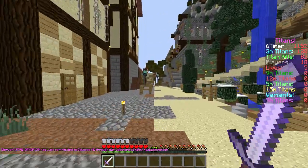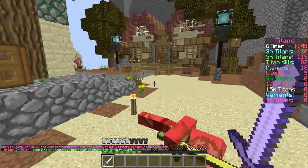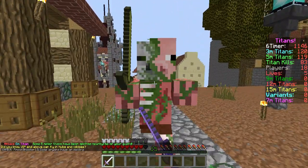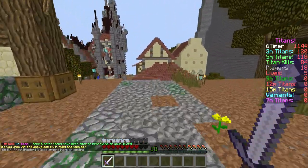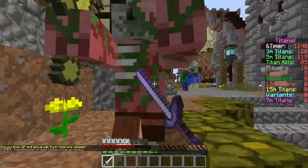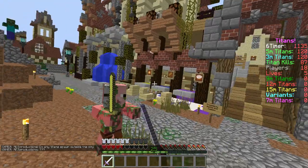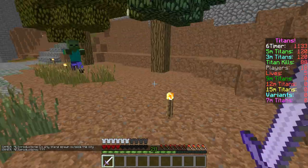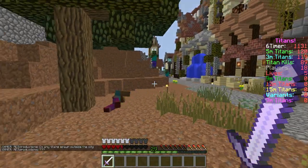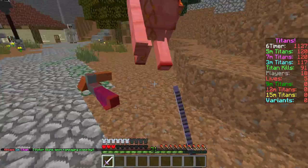I'm gonna see if I can find a big zombie before I die. This is also a Titan — I'm not sure which tier this is. There are also Iron Golem Titans, which are two-hit kills. The zombies are one hit. Ow, crap. Shoot, Iron Golem.